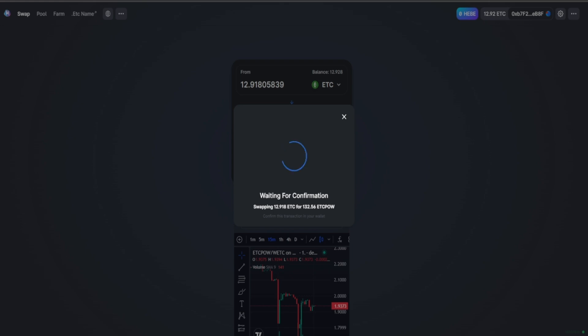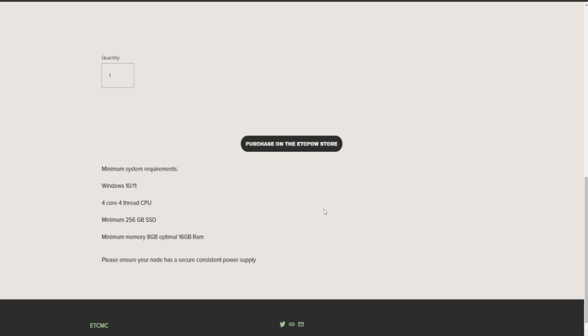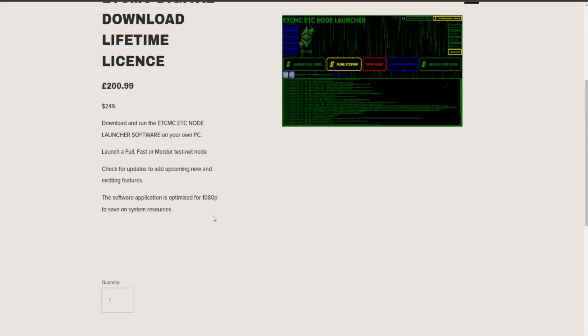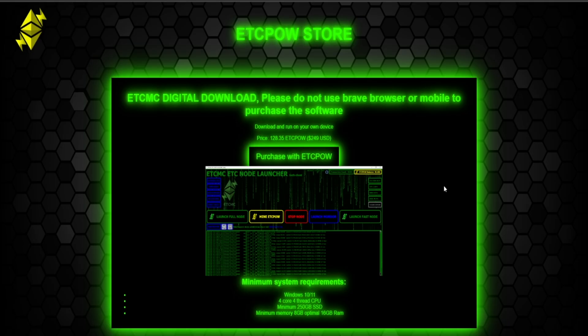Now just wait for the transaction to submit - it'll take a few minutes to confirm with the blockchain and fully go through. You'll see a little notification on the right side when it's done. Once that's confirmed, you've got ETC PoW in your MetaMask and you're all set. Now we're going to go over and purchase our actual license. We'll click on Purchase on the ETC PoW store, which pulls us over to the purchase page.